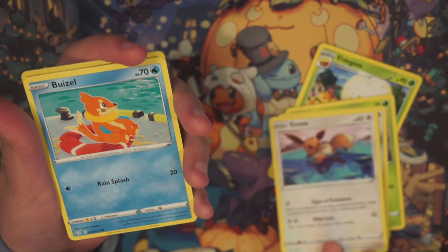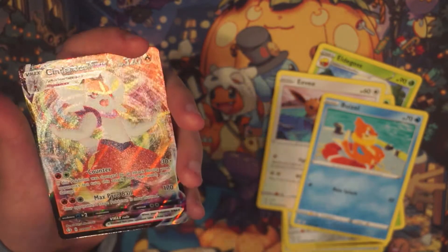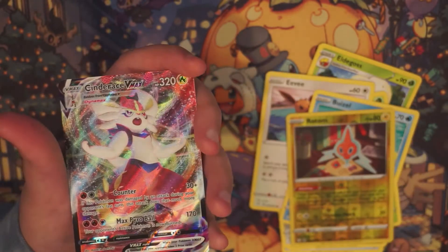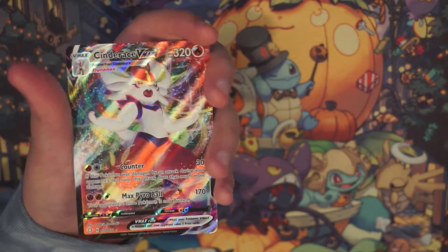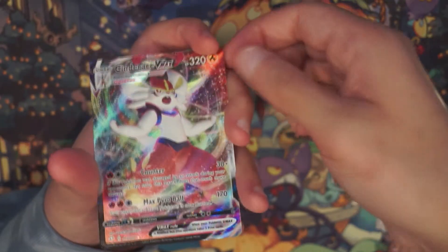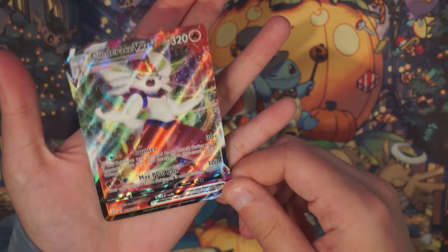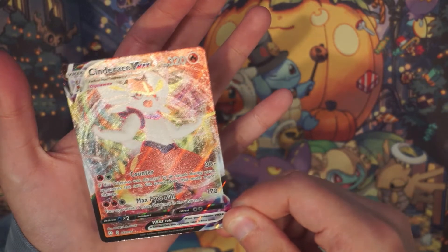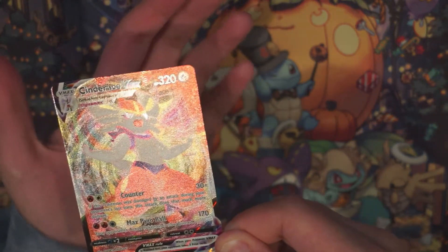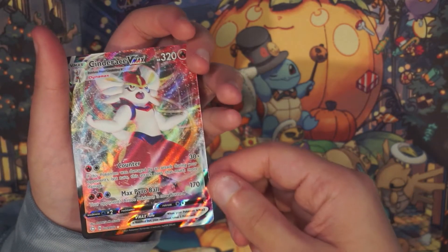Here we go, what are you gonna get? Oh, there we go — as the final thing, of course Ella — the entire video doesn't swear and then swears right at the end. Nice, this is a good card! Look how cool that looks — all those circles and different types of patterns on the foil. That's insane. They've made foils really pretty this time.